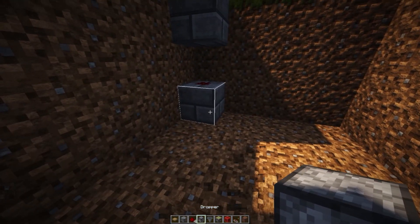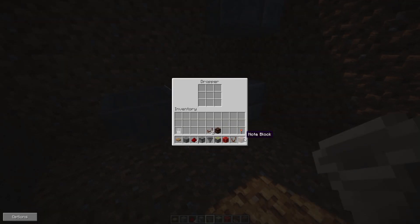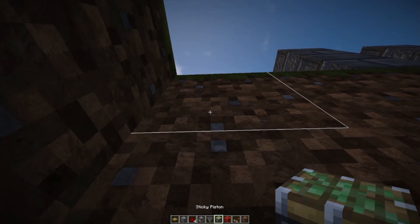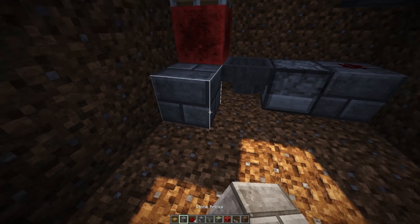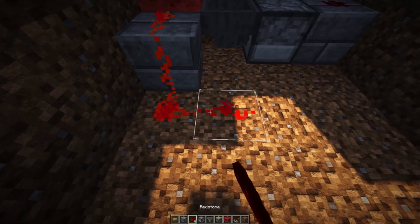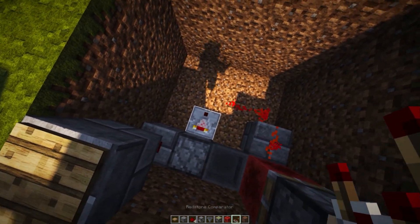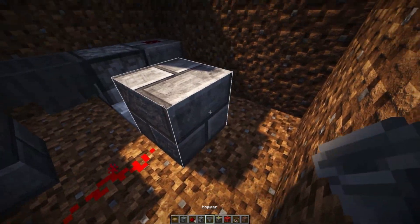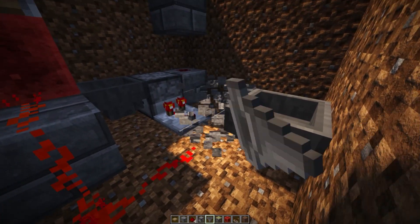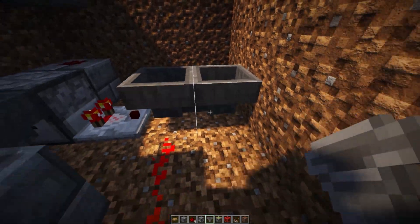Once we have that, we place down a dropper facing this way with a hopper on the face of that. We place down a random block or item of our choice into this dropper. Then, we place down a sticky piston facing down right over here with a block of redstone on the face of that. A block over here. Three bits of redstone dust right over there. We place down a redstone comparator coming out of this dropper, going towards this direction. We place down a block over here, a hopper going into that block, and then destroy this block. And then place down a hopper going into this hopper by shifting.